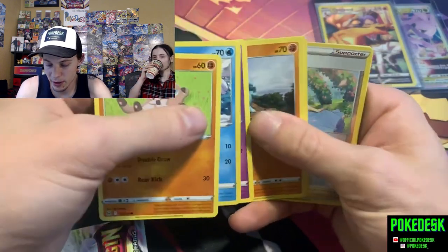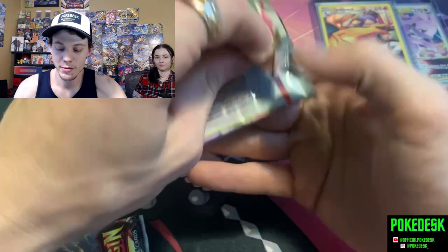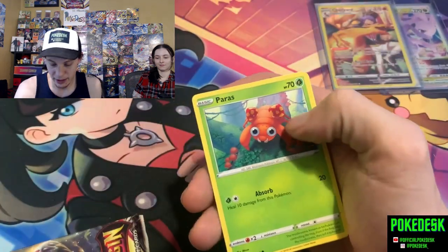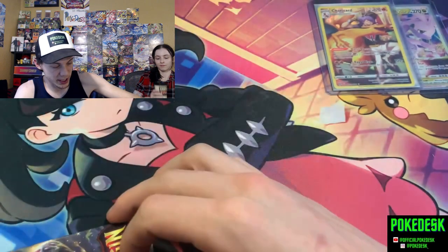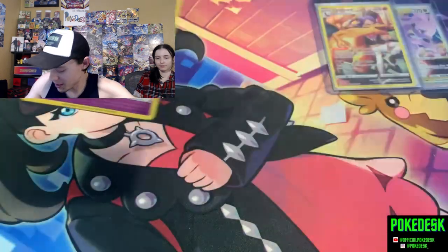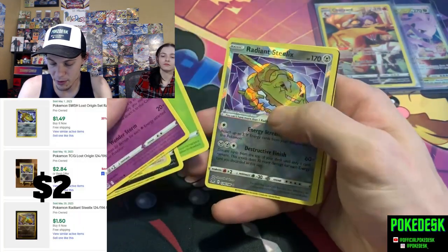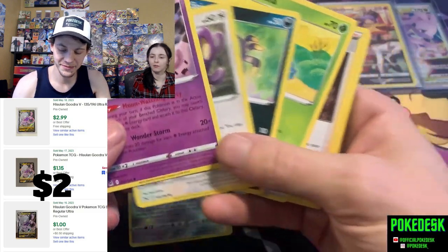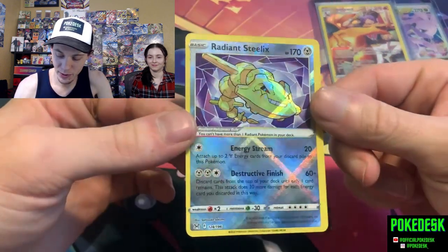No pulls from those packs. We got two packs left to hopefully get a few more pulls for Lost Origin, because Scarlet and Violet is pretty pull-heavy most of the time, so it's not looking good for Lost Origin right now. No Trainer Gallery again and no pull from that one either. Last pack — let's get just a little bit of last-pack magic to make it harder on Scarlet and Violet. We do get a Radiant Steelix and the Coutrine V!